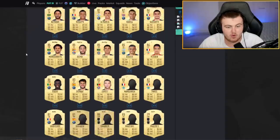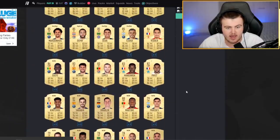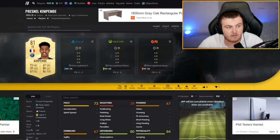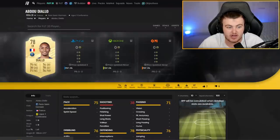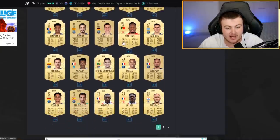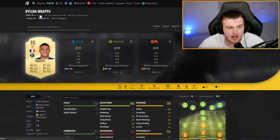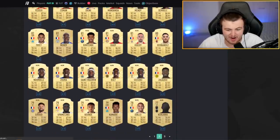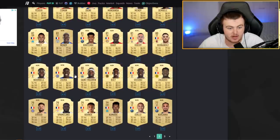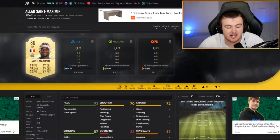Looking at more Ligue 1 players — Kim Pembe has a nice card, Diallo's got a decent card, Bernard gets an 83-rated card. Paillette's okay apart from his pace. Looking at French nationality players, Diaby has a really nice upgrade apart from his shooting — he'll be decent at the start. Saint-Maximin's had a really really nice upgrade too: 93 pace and 87 dribbling on his card is phenomenal. Some really nice players in FIFA 21 this year.